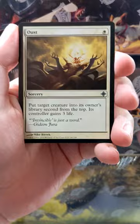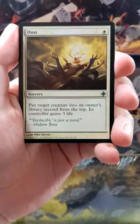Anyway, we got an Oust — very good uncommon there. Rapacious One, very good card as well. We got an Emerge Unscathed, great little card too. And our rare for the pack: Awakening Zone. Not an Eldrazi, but still a sweet rare. Nice swamp and a core. Thanks for watching.